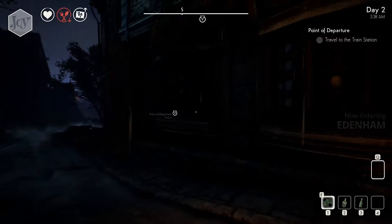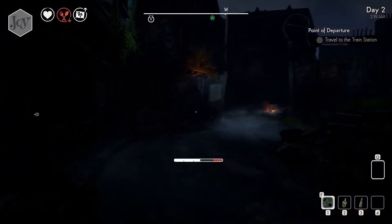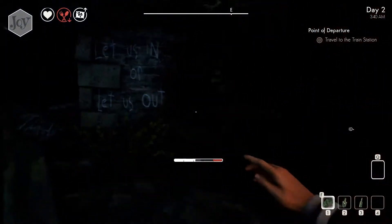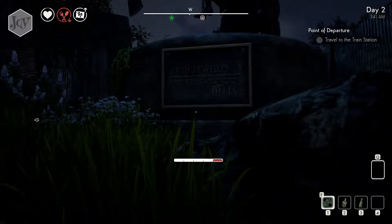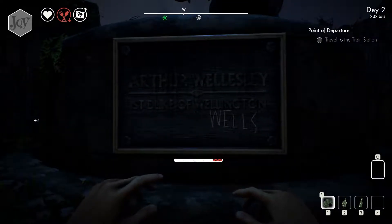I'm going further away from the point of departure. Let's go into Edam Town. Was it Edam Town? Let us in or let us out. Arthur Weasley. Is Duke of Wellington Wells.